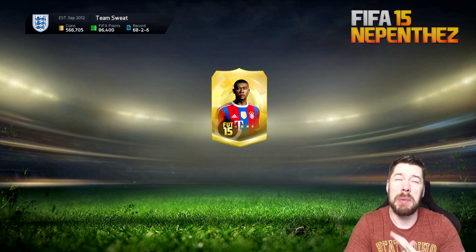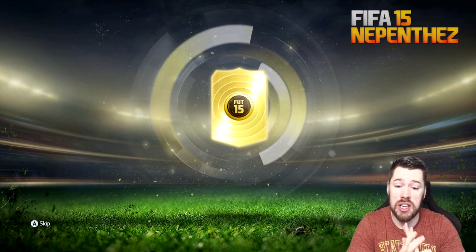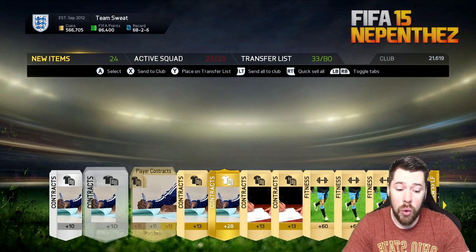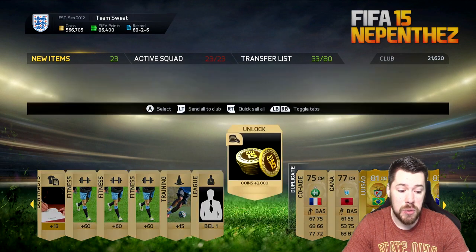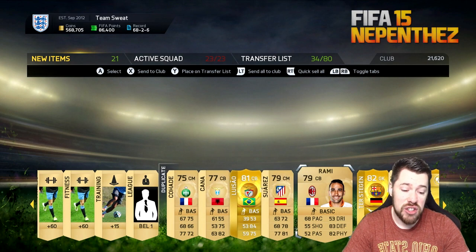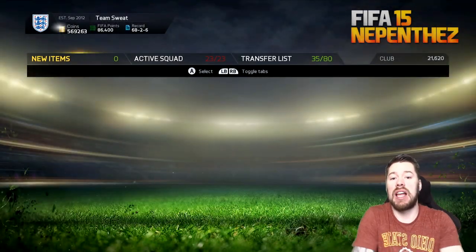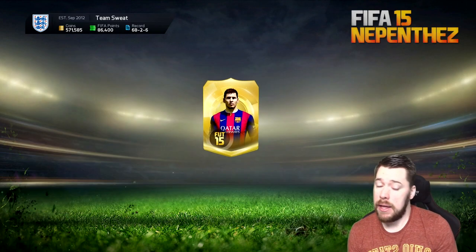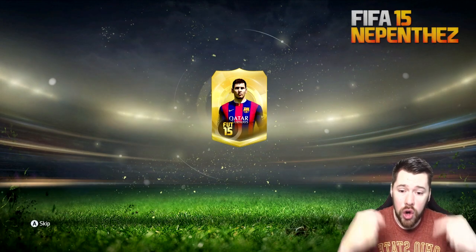I'm kind of hoping and expecting an in-form in these 10 packs — that would be nice, but you never know. We start with Edin Dzeko, all duplicate players. We get Luciao there as well — he's not worth anything. Kana, not worth anything. We get Dzeko and Ter Stegen as well. Ter Stegen goes for a little bit and the stadium is nothing at all. Pack number two — not good for us. EA, come on, please hook me up, don't hook me down.